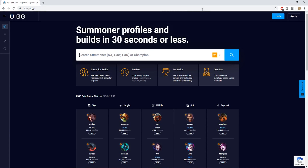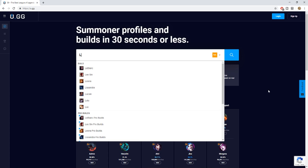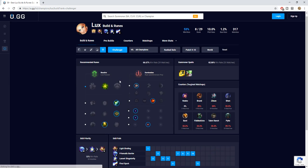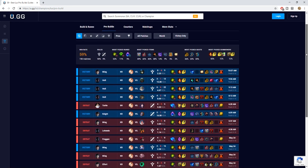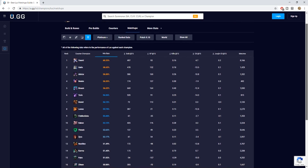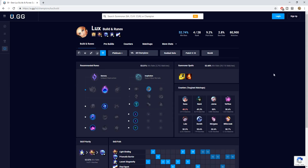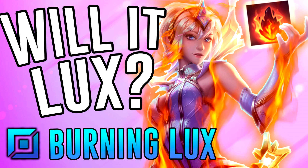I'm happy to announce that this video is sponsored by U.GG. U.GG is the best website and the only one that I use to find out everything you need to know about any champion in League. Just type in the champion's name and you'll find the best runes and builds at any rank. U.GG also has a section of pro builds where you can see what the professionals are doing on your champion and how they play against different matchups. You can even see different lane opponents and the percentage win rates for your champion so you can make the best decisions going into each game. So before you get into game, check out U.GG's link in the description below. Now, let's burn the rift to the ground, shall we?